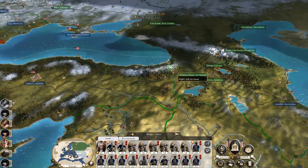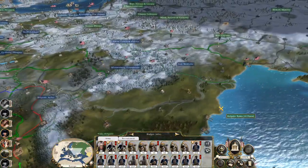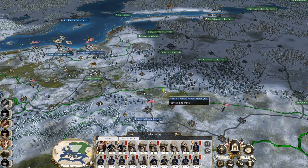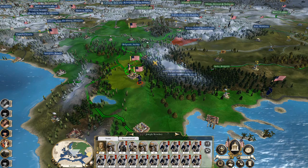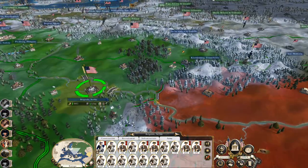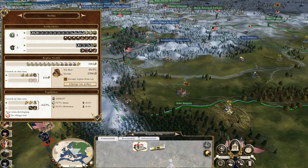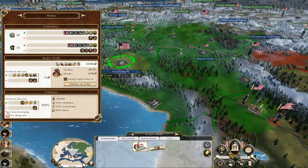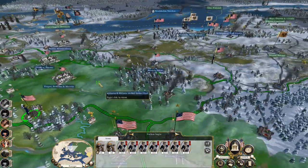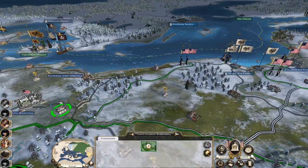I'll get this army to head over here to be ready to move. Whoa, they are going the complete wrong way. Fine, up here you go. You're already on the move. To be honest my Serbia garrison — just go here and be ready to hit Sofia. Kind of hold you back here in case things go awry.